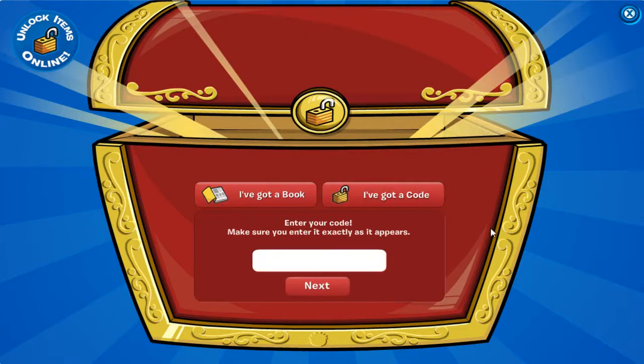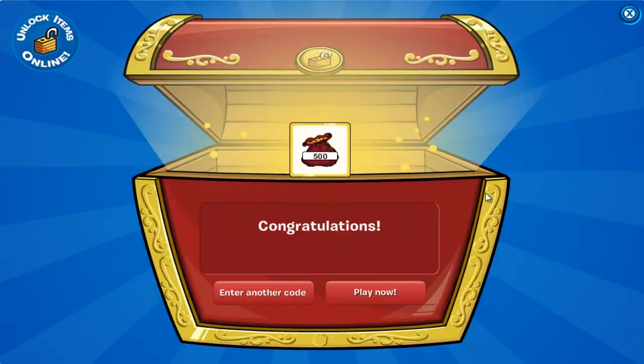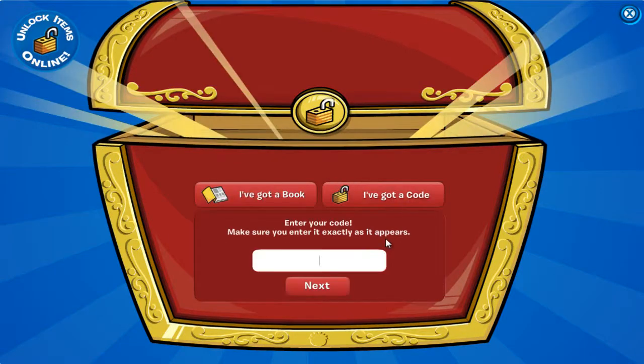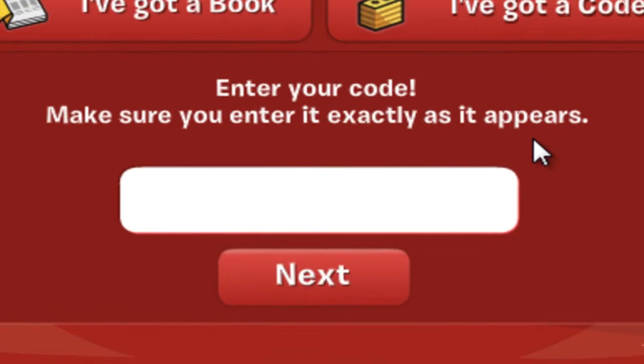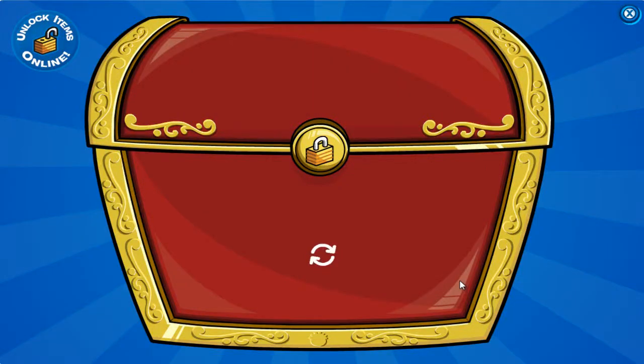After you've logged in, click on 'I've Got a Code.' The first code — put your caps on — is S-A-R-D-I-N-A-1. You'll get 500 coins. Enter another code for a total of 1500 coins. The second one is 6-C-E-L-E-S-T-E, another 500 coins. Click enter and enter another code — this is the final one.